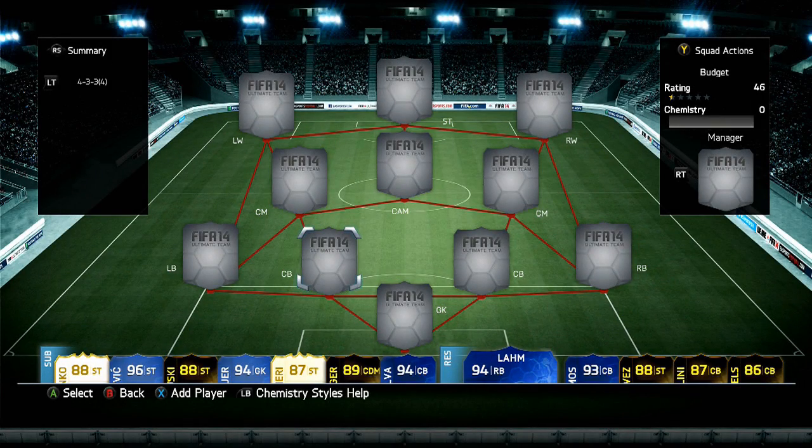Hi guys, and welcome to another budget squad builder by myself Bateson87. This one costs between 10 and 15,000 coins on all platforms — PlayStation, Xbox and PC.